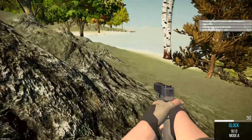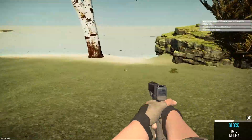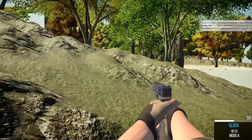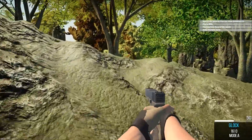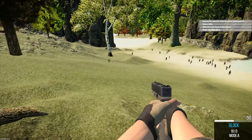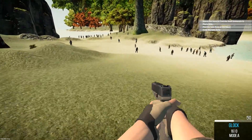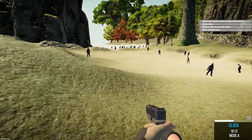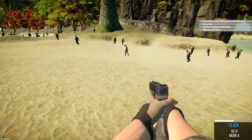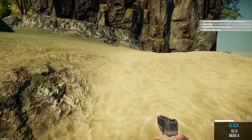If the zombies touch you, you take damage. You just got to get too close to them. They aren't swinging at you or doing any combat that I found so far. You can just run — they're very slow. You can just run right through the middle of them. Keep your distance, because if you get too close, you take damage.